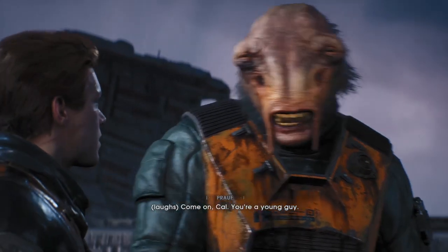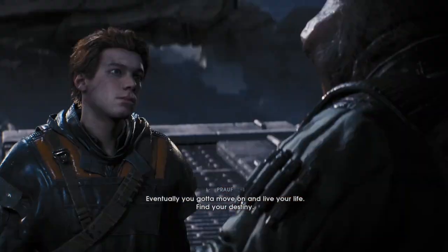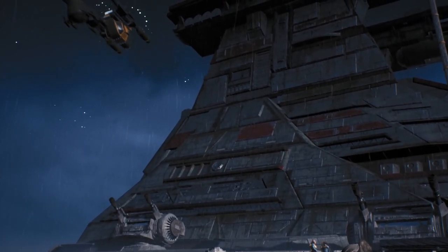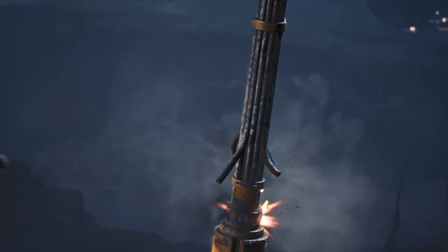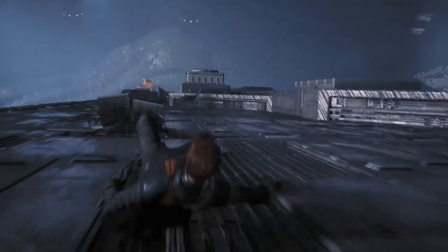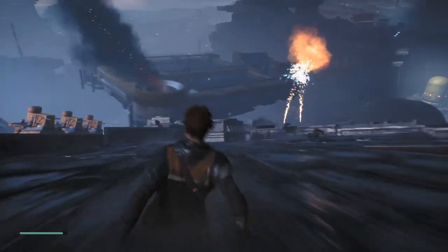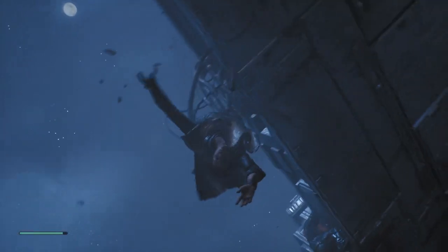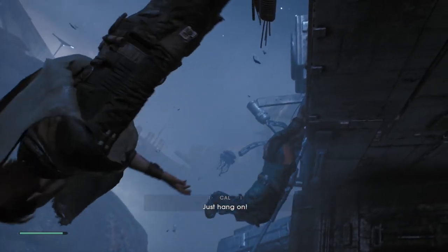My buddy asks: 'What makes you think I want out of here?' The response is that he's a young guy and eventually you've got to move on, find your destiny. Then suddenly - the clamp cables snap! The whole floor section starts to drop. You can imagine if your entire floor just said 'I'm in control' and dropped out from under you. I want to catch my man - I'm pushing forwards trying to reach him as he falls, but I can't go fast enough to catch up.